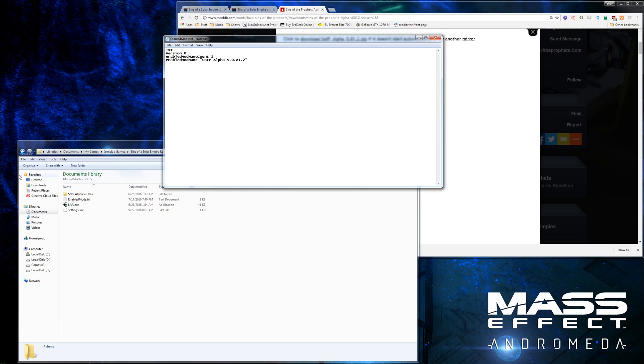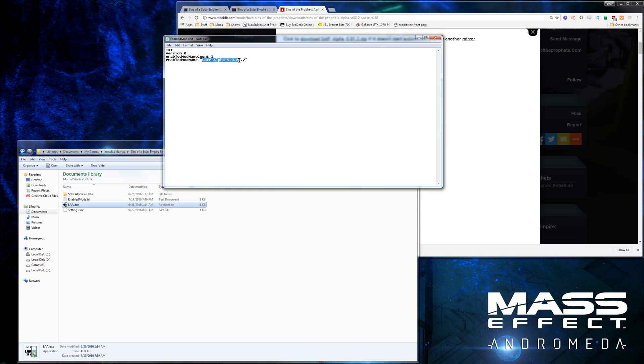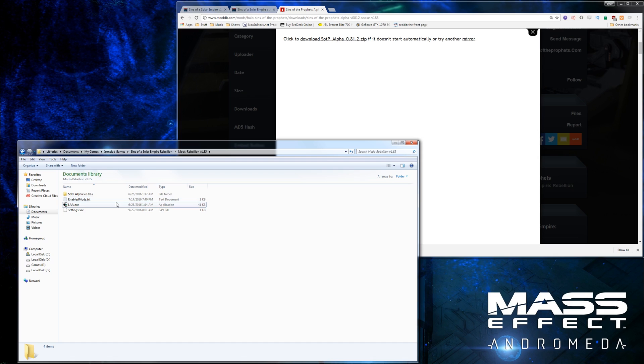Now that mod is enabled. So if you want a different mod — let's say Dawn of the Reapers — you just come down here, get the name for that folder, copy it, come up here to the enabled mods text, delete the current name, paste, and then Dawn of the Reapers would be there after you save. So once you load up the game, it would load Dawn of the Reapers instead of Sins of the Prophets. I'm going to exit without saving since I already have everything enabled.